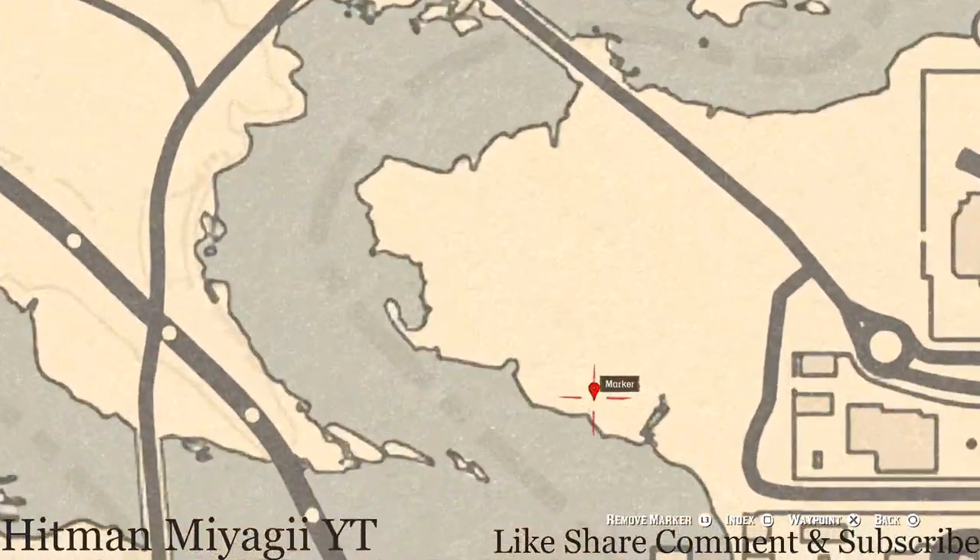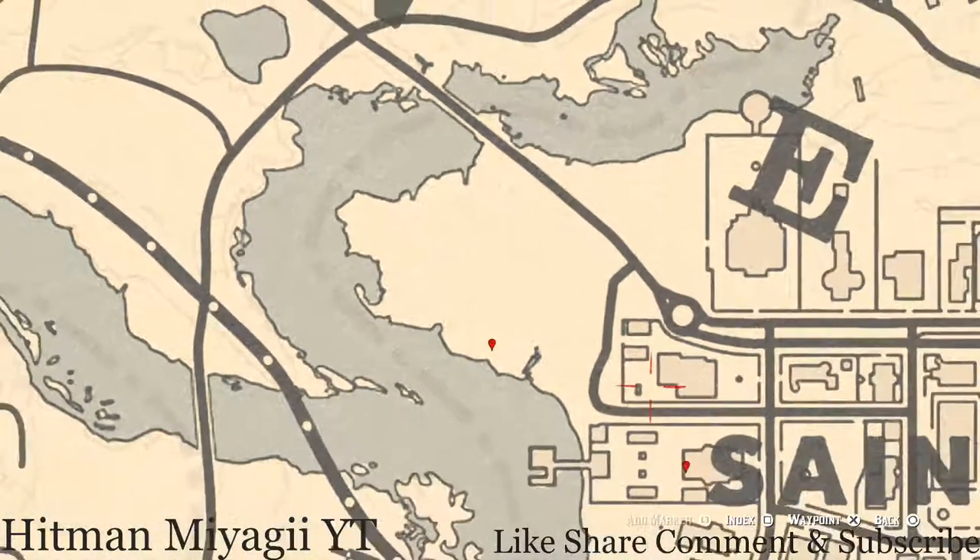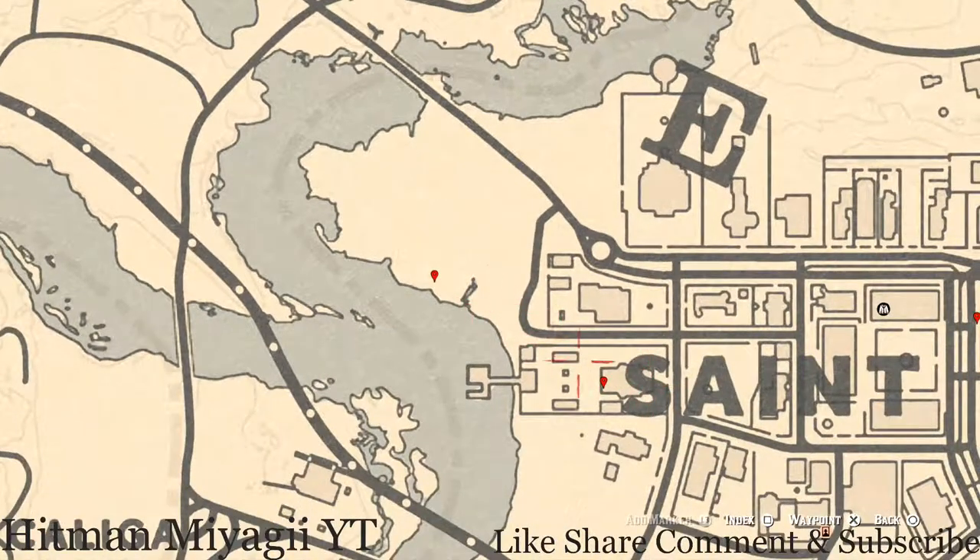Let's go over to our next marker, which is a bird egg. Come over here and look in the tree — you guys will find a Heron egg. It's in the tree; shoot it down with a varmint rifle or a bow using a small game arrow.